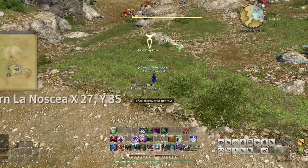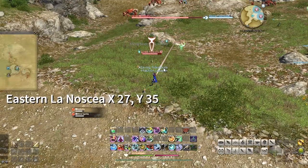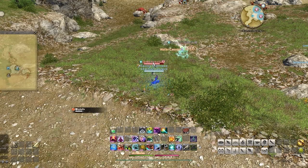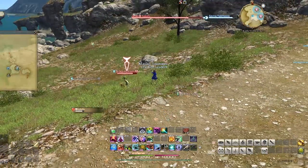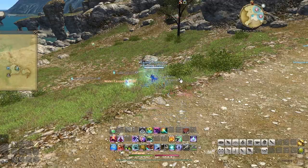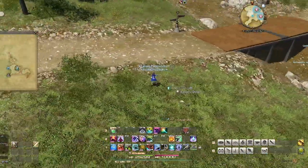Once you're level 30, head to Costa del Sol in Eastern La Noscea and find an Apkalu. You'll be learning the spell Flying Sardine. This spell doesn't have a cast bar, so wait until you see them fling a fish at you and then kill them. Add that to your spell bar.